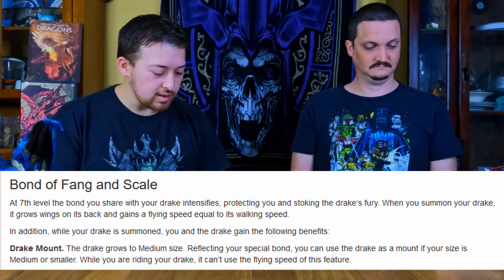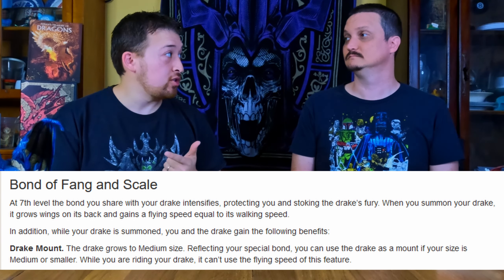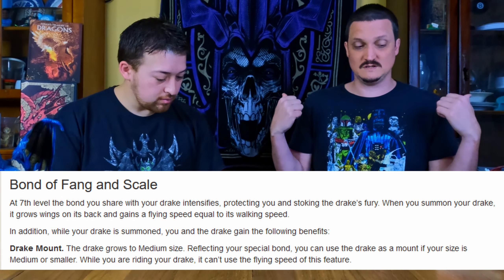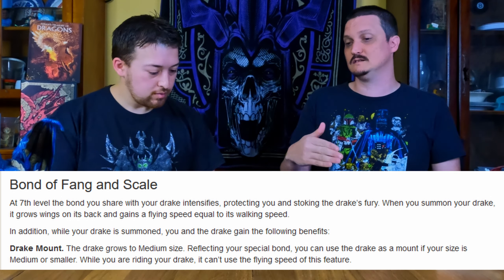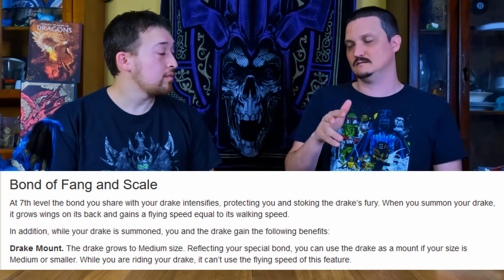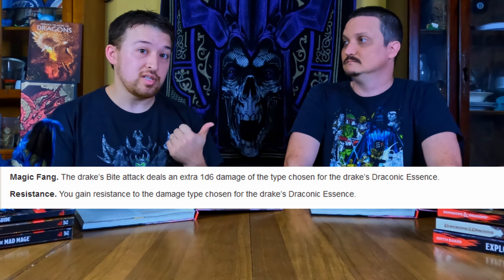At seventh level you get Bond of Fang and Scale. Your drake grows to Medium size, you can actually mount it, and it grows wings. If you're a Medium creature and you mount it, it can't fly with you — but if you're a Small creature like a halfling, you can mount the drake and fly on it with a fly speed of 40. On top of that, its bite attack goes from 1d6 to 2d6.